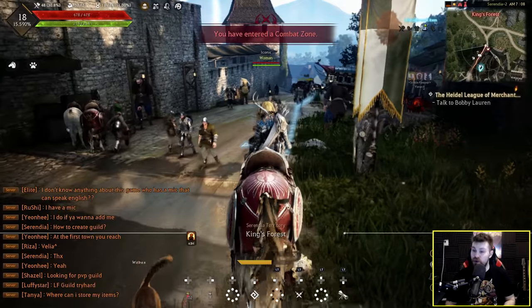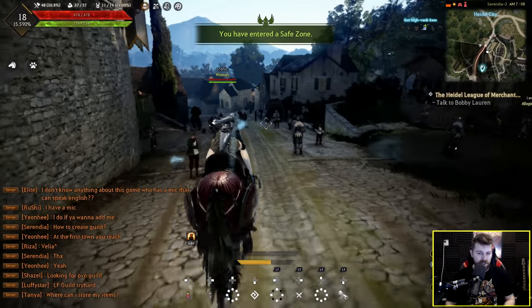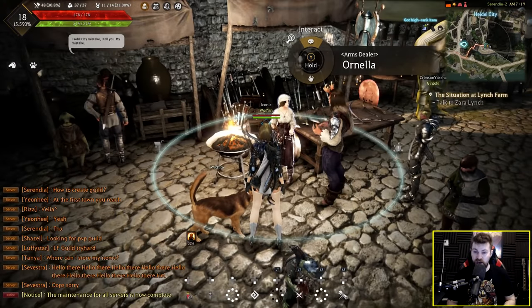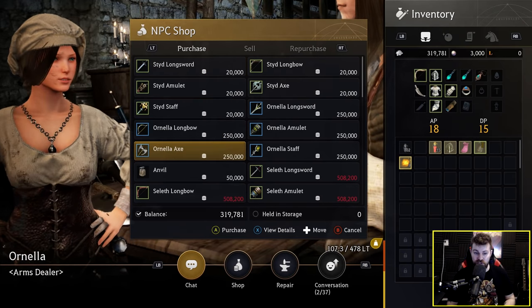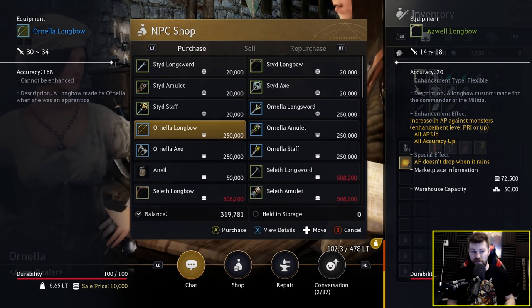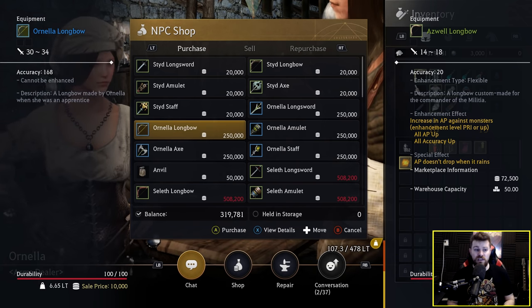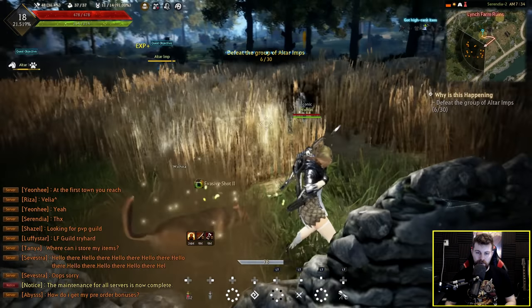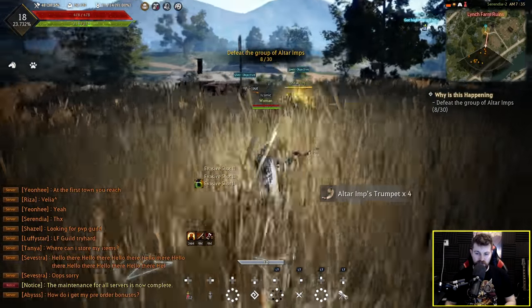Finally we arrive at Heidel. There's a ton of people I can talk to in Heidel to get knowledge, but I'll do that at a later point. Pro tip for any new players starting out on the Xbox version: you can come to this person in Heidel — Ornelia, the arms dealer — and buy an amazing starting weapon for 250,000 silver: the Ornelia Longbow, Axe, Staff, Amulet, or Longsword. It has 30 to 34 AP and 168 accuracy, which is really huge starting out. With my new weapon I'm now one- or two-shotting the imps, so it was definitely worth it.